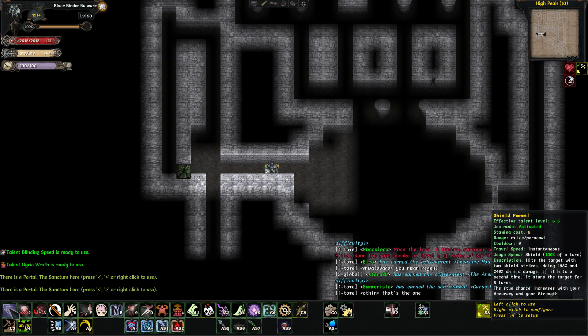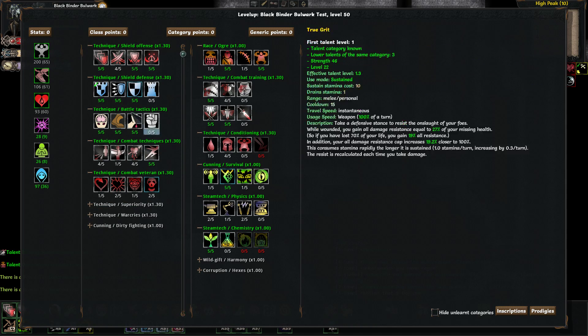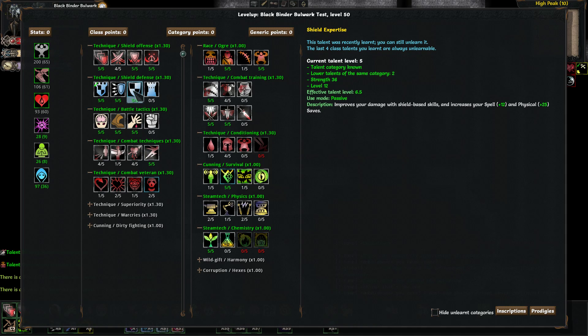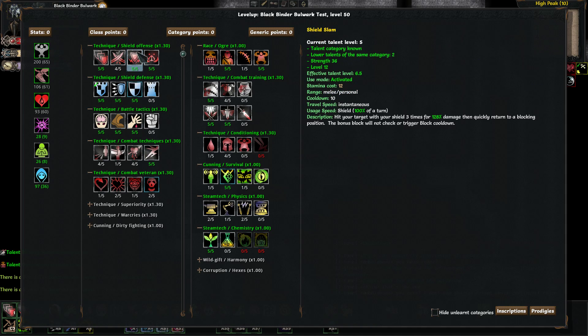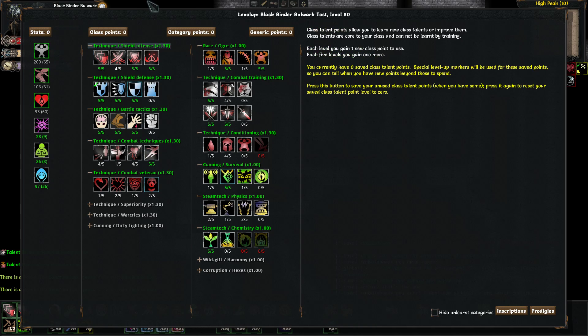They obviously - one triggers block and one triggers stun, which is good. But I went in and did five out of five for shield pummel, five out of five for shield slam, and then five out of five for shield expertise, and that is just getting the numbers up to what I do with bump attacks.